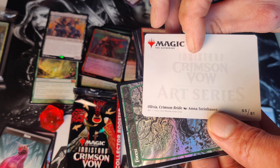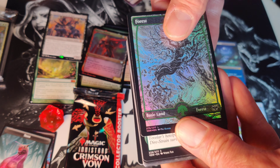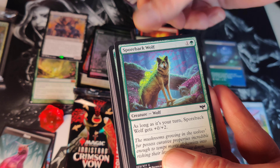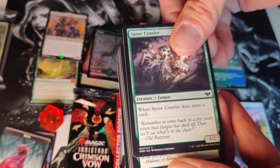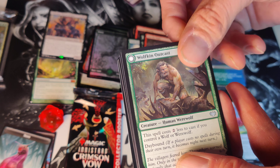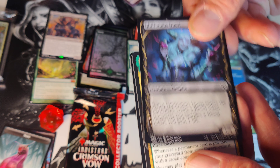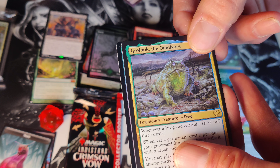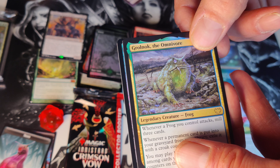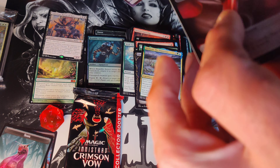Pack number eight: looks like Olivia, Crimson Bride, and a forest — and a forest in the foil. Thirst for Discovery, not bad. Into the Night, Wolf Can Outcast, Weaver Blossoms, Gluttonous Guest, and the rare: Rolk Knock the Omnivore. The giant toad — big frog — common foil, Ramble Armor, and a blood token.